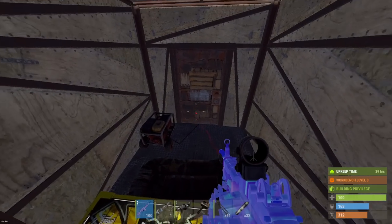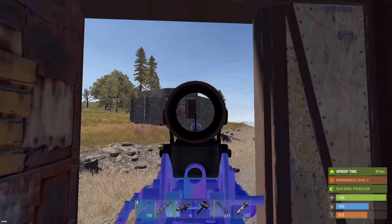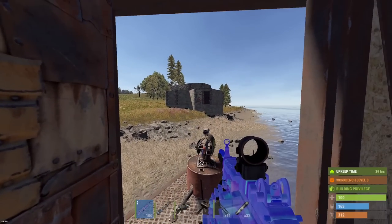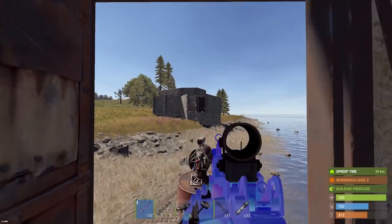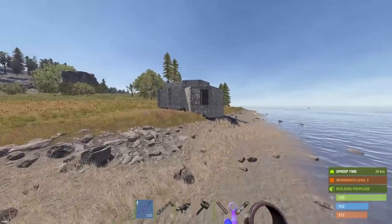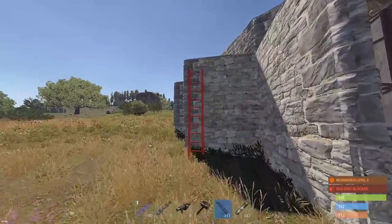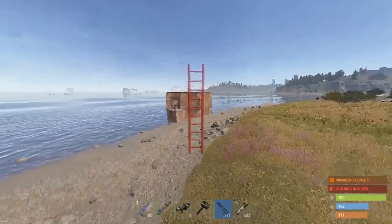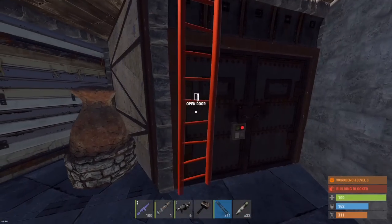We're on to another raid. This one is kind of just an attempt at getting lucky. The base is missing a front door but it's not decaying — it's still got an armored door and a garage door up, so potentially still some profit in there. Definitely a TC with upkeep in there at least. I don't know if somebody came by and blew one door off or if the dude just forgot to put a front door on. We're going to give it a shot and blast into this armored door.